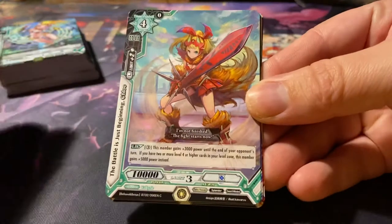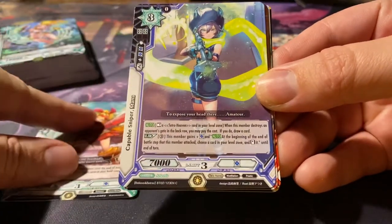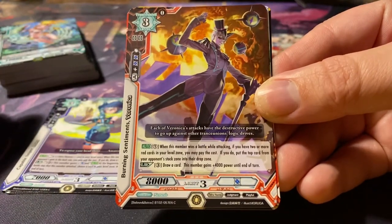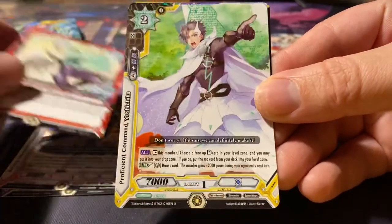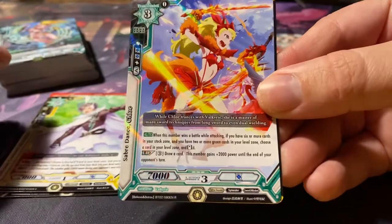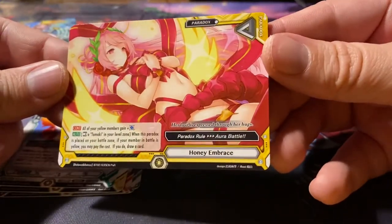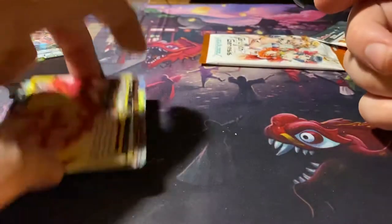We start off with The Battle is Just Beginning Chloe — it's another Chloe, maybe it can fit in the deck. And these are commons. Capable Sniper Mana, also a common. Another common — Burning Sentiments Veronica. An uncommon — it's a Tactics, Electric Shock Order. Another uncommon: Proficient Command Yoshishika. Then we have a Rare which is a Foil — Saber Dance Chloe. And finally, another card: another Paradox, The Honey Embrace. Well, that's booster number one.